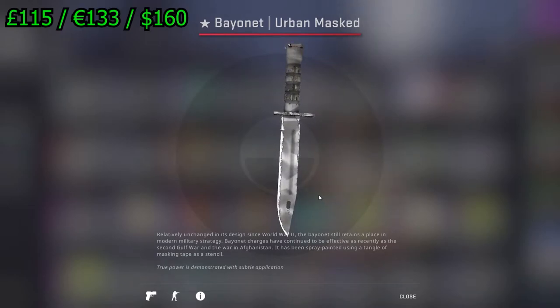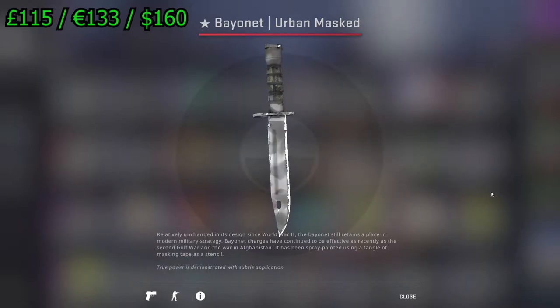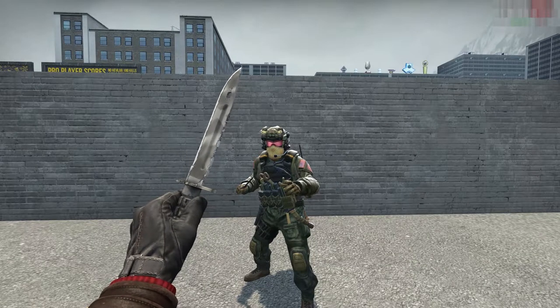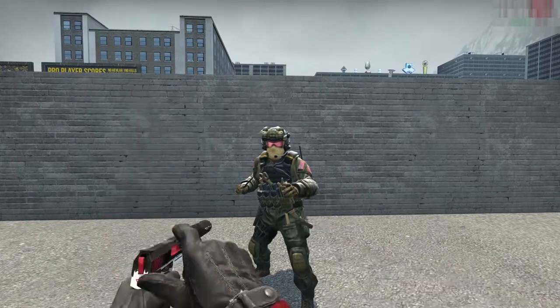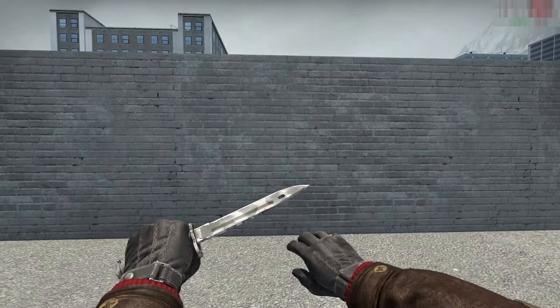In game we can see it's got a 0.19 float, which is actually pretty good for Field Tested, and I think it's a great knife for the price it would cost you to buy off the market. Here's how it looks in game. I think the Bayonet and the M9 Bayonet definitely have one of the best pull-out animations of the CSGO knife collection, and they can be really good budget choices if you don't want to spend too much on a new knife.